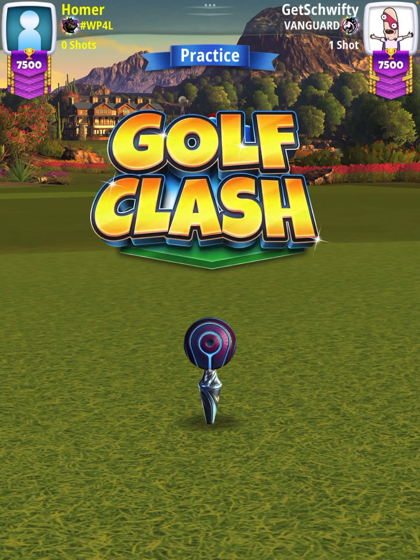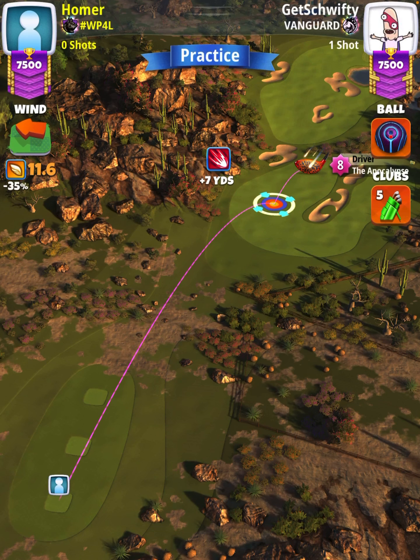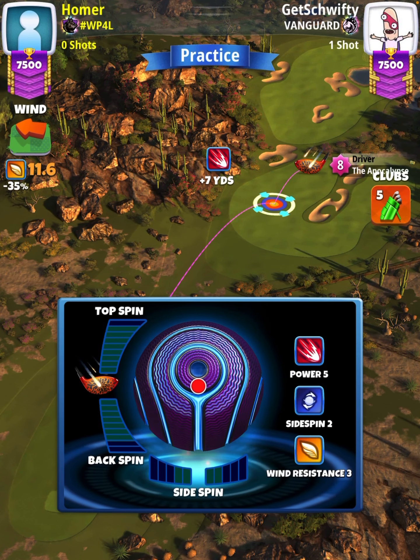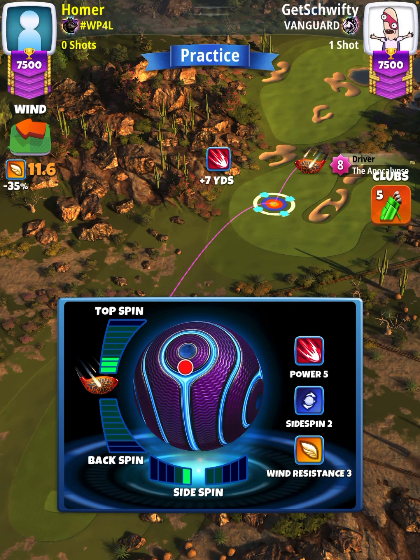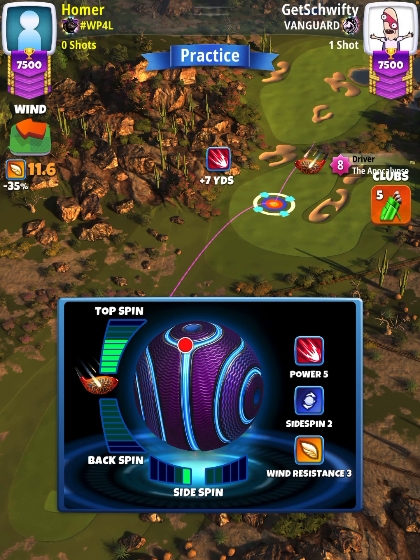For our tee shot, we're going to use an APOC level 5 and above and a luminary ball. However, we're going to start off with a power 1 ball, so specifically I would start with a navigator. You can see we're at plus 7 yards, so even though the replay doesn't specifically show us starting with a navigator ball, we are using that.